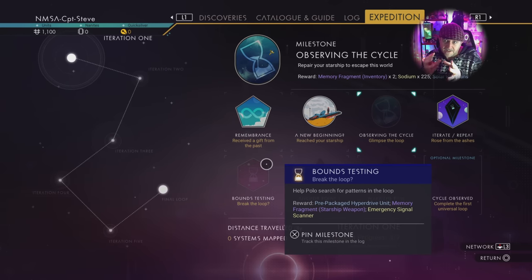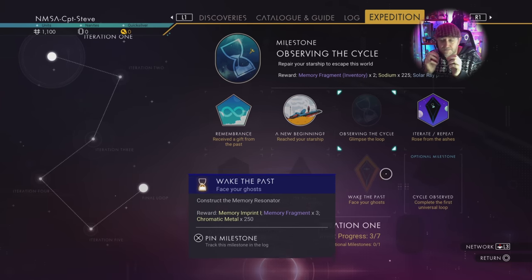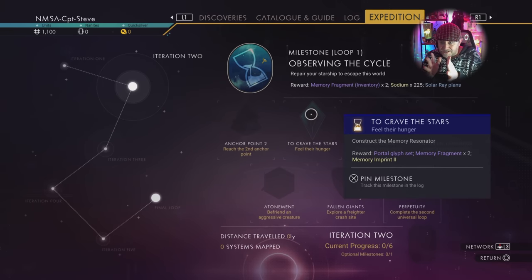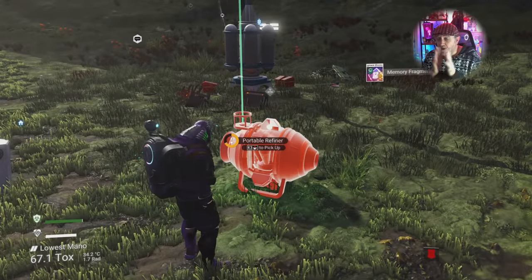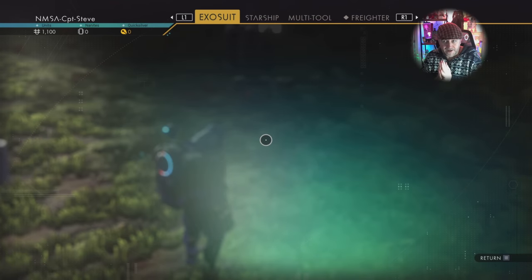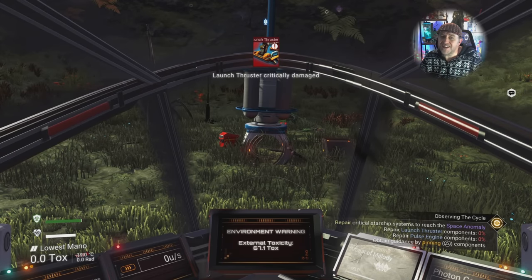Inside the starting system there is actually an infested planet, and there's a badge to place down a base computer on an infested planet — you can do that in the very first system before you even leave. Also, having your own little personal refiner — make sure you take it with you when you leave the planet; it's portable for a reason. Don't leave it behind.